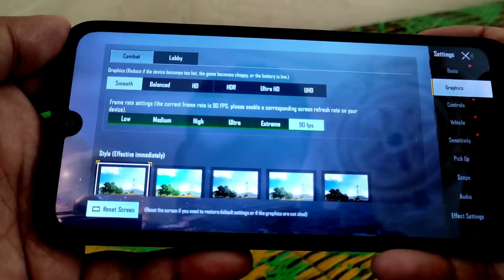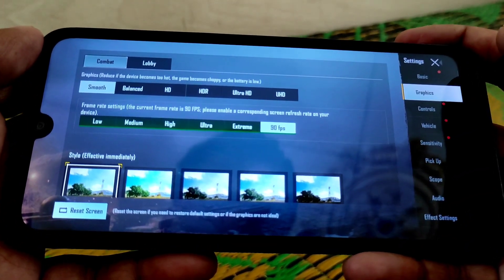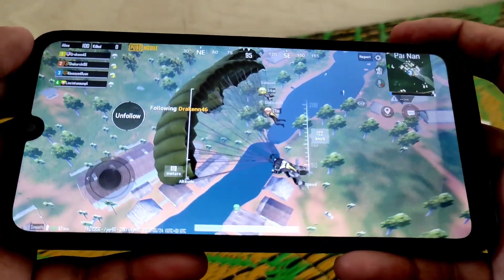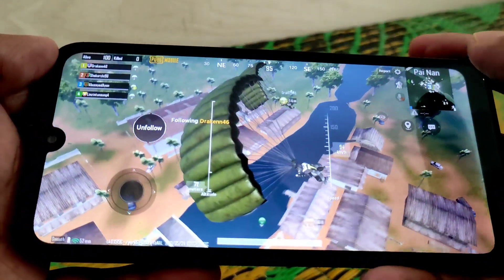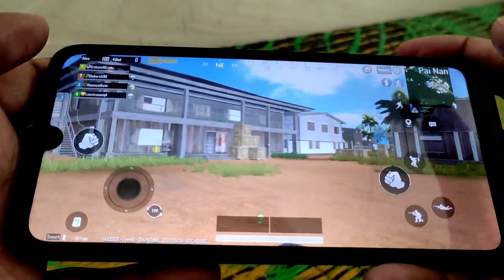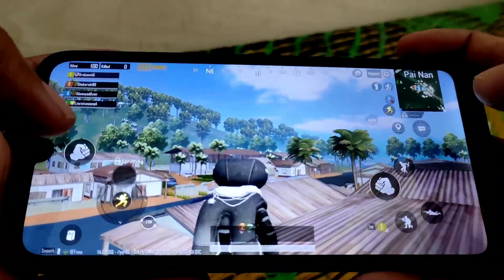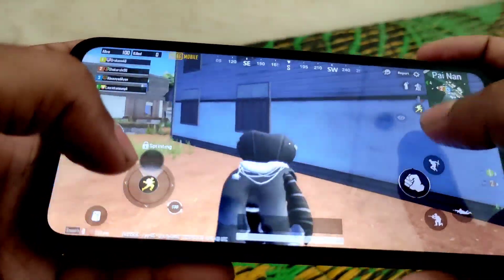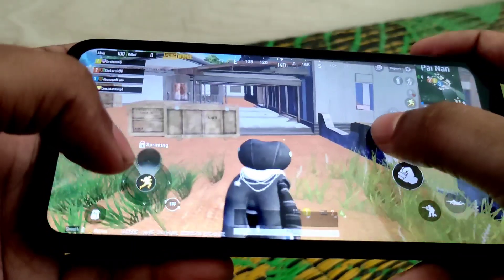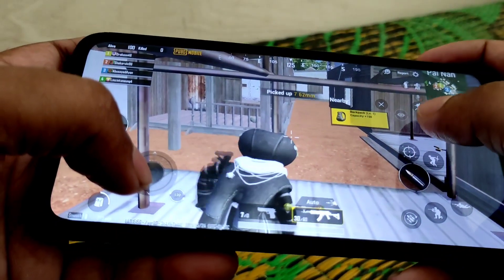You guys can see the graphic settings — they're smooth and high FPS, but graphic quality will be low. If you try to increase graphic quality, the FPS will be reduced, so I suggest you use low graphics. I'm using Corvus OS and I've already provided that review, so if you haven't watched it, the link will be in the description and you can check it on the iCard.